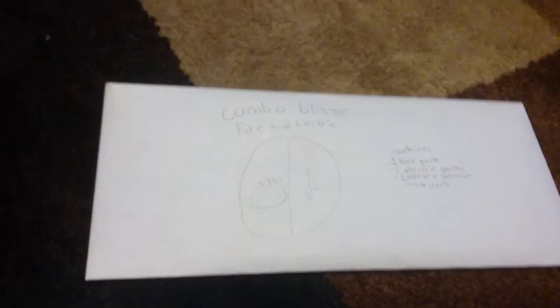Hey guys, today we're gonna do my first ever TCG card custom cards opening. Today we're just gonna open a combo blister. This week's type combos are fire and electric, so let's read what it contains: one fire pack, three electric packs, and one electric premium micro pack.